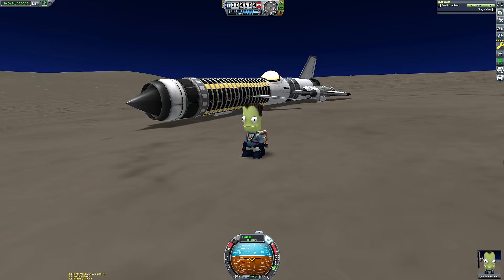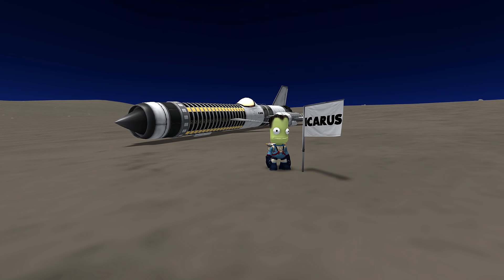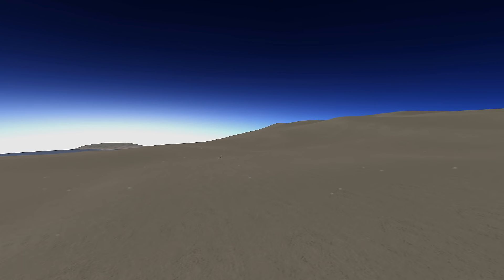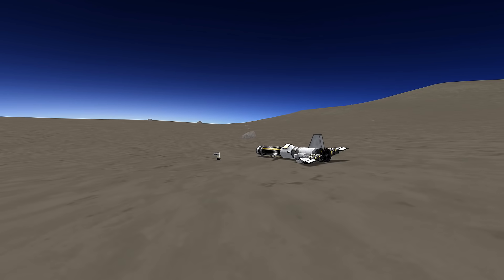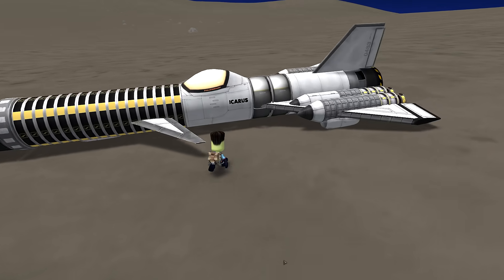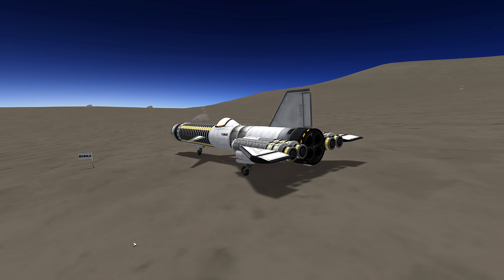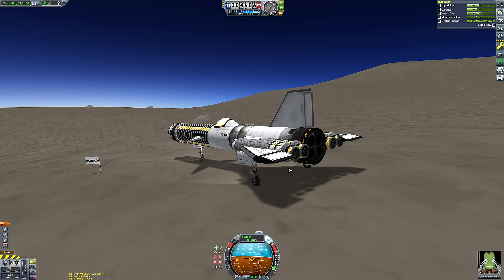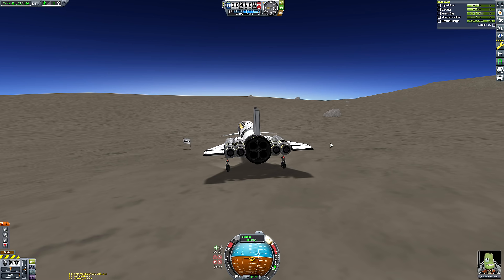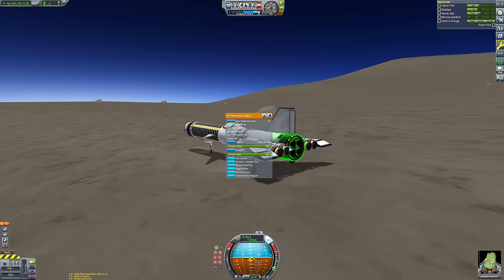Jebediah is finally able to breathe fresh air once again. Inexplicably, Lathe has the same atmospheric composition as Kerbin, which doesn't really make scientific sense given how much further it is from the sun. The oceans of Lathe are presumably water according to the scientific reports. Jool is actually very warm, and I think that's the canonical reason — it was something I wanted to address in my series Life on Lathe, uncovering the mystery of why Lathe has an atmospheric composition so similar to Kerbin's.